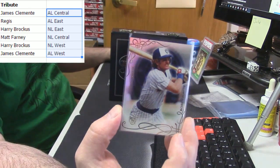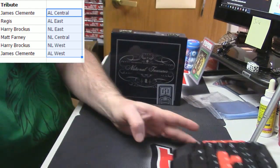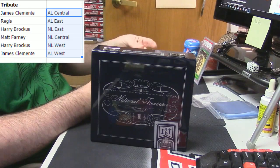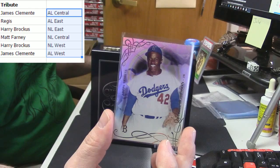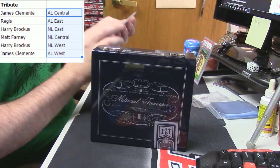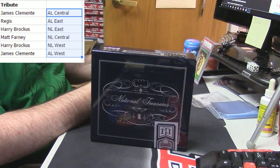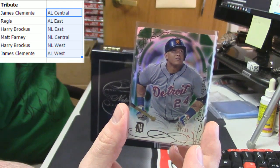For the Brewers, Robin Yount. For the Dodgers, Jackie Robinson. For the Orioles, Manny Machado. For the Tigers, 81 out of 99, emerald variation for Miguel Cabrera.